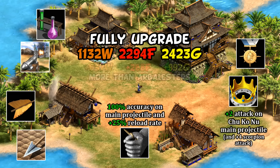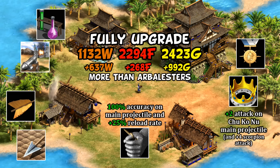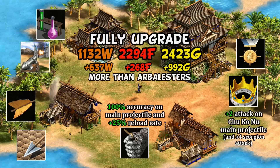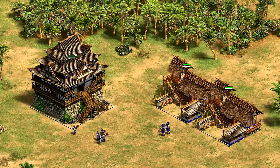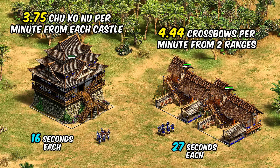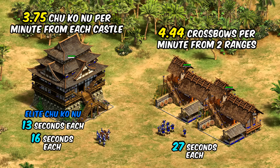Altogether it's a fairly expensive unit to fully upgrade, even with the Chinese technology discount bonus. Compared to fully upgrading an Arbalester, for example, it's a difference of over 600 wood, 200 food, and nearly 1000 extra gold that you have to spend. Another barrier is that they require castles to make, though they do have a relatively quick 16-second creation time to at least partly make up for that — essentially letting one castle keep up with two Archery Ranges in terms of unit production on a similar economy. The Elite upgrade then drops their creation time to just 13 seconds.